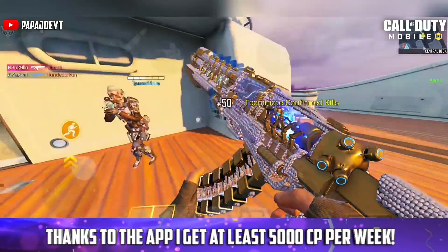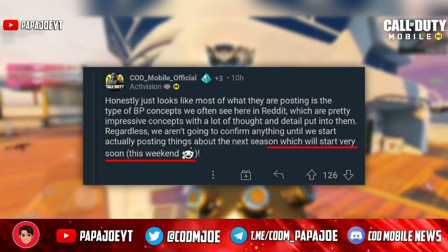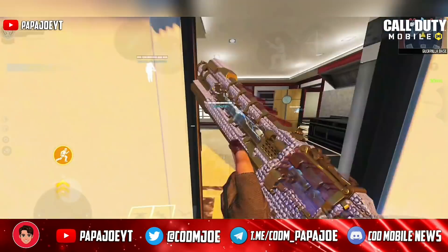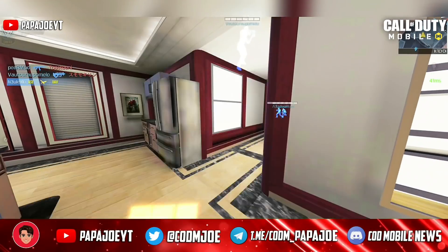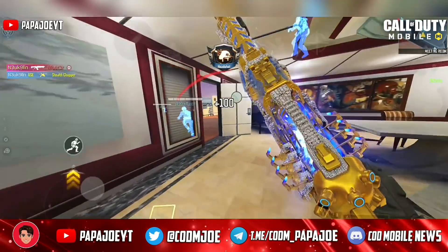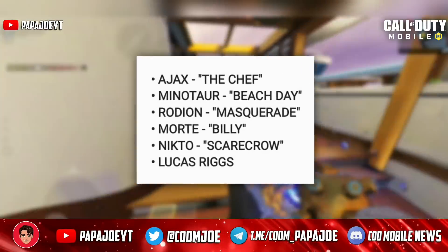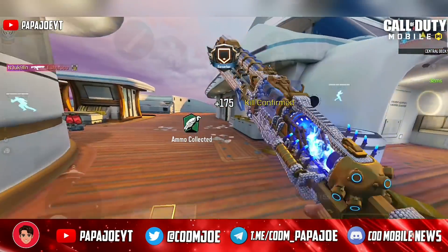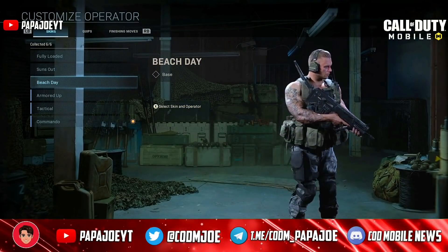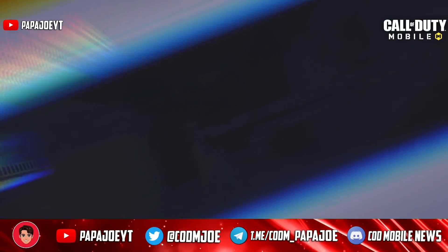Feel free to write in the comments which of the shown character skins you like the most. Furthermore, Call of Duty Mobile will release more teasers for Season 9 this weekend and I will keep you updated. Now I would like to show you some more character skins that we will see in the upcoming season. First, I will show you 6 character skins that have already been released in other Call of Duty titles and will now appear in Season 9. First, we can look forward to another epic Minotaur character skin called Beach Day.